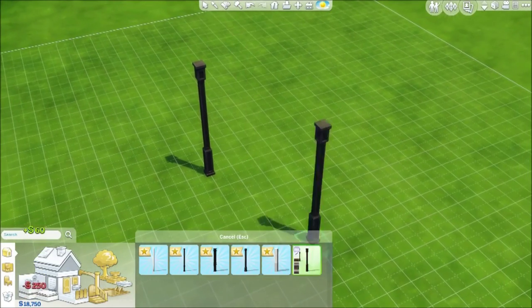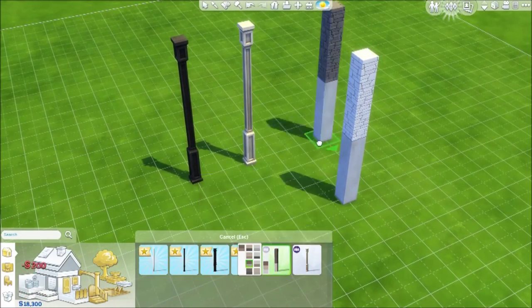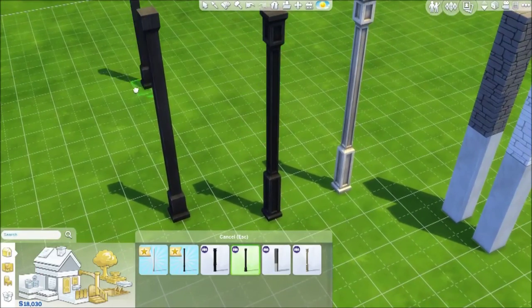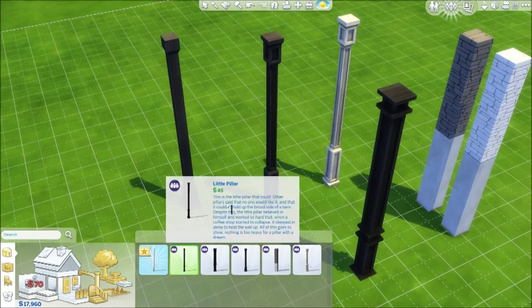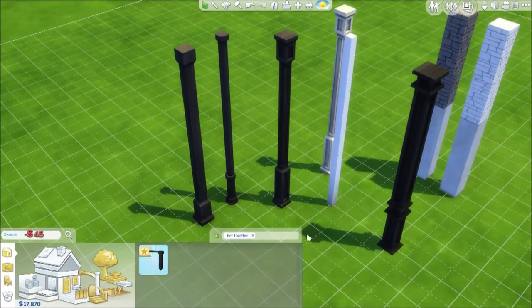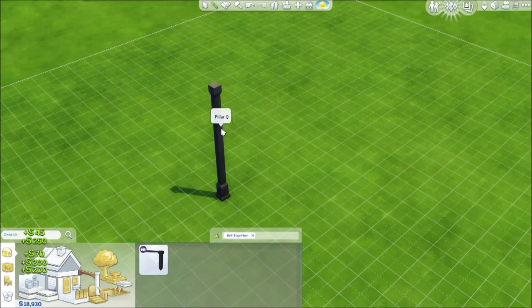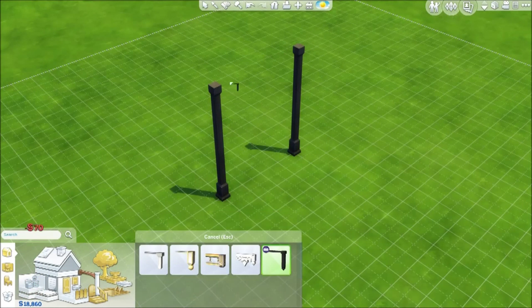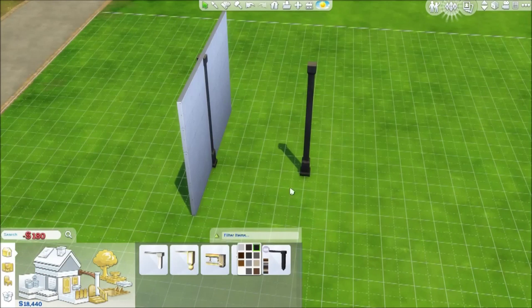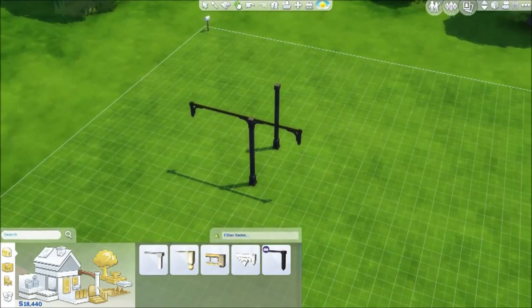Next we have the columns. We have a nice simple column, a nice stone column, a more simple one, one with a little design on it, the same one but round, and then as simple as you could be with a column. There's also a new archway piece — it connects wall to column. We have a new one that just matches the new column style.